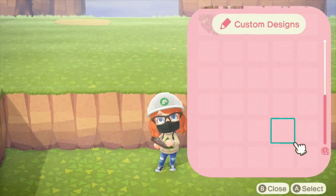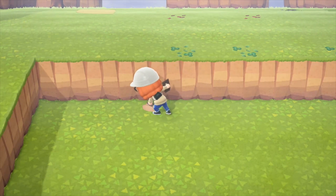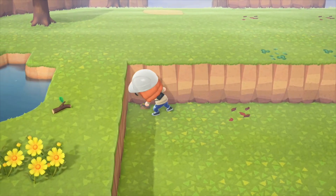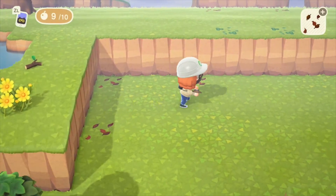Now that I'm done with that, I'm just going to put down some custom designs to mark where my fourth and final house is going to be. You might have noticed there are already patterns on the ground elsewhere — this neighborhood is going to be just four of my houses.